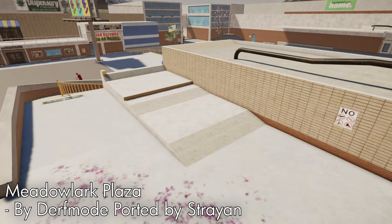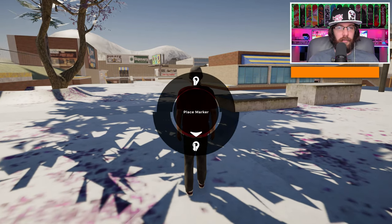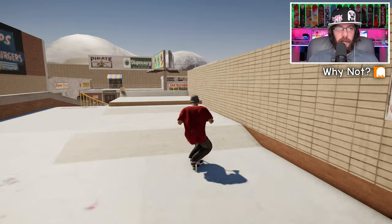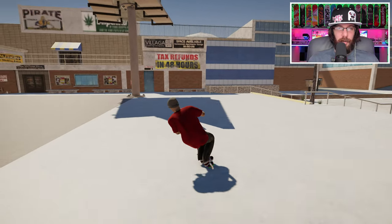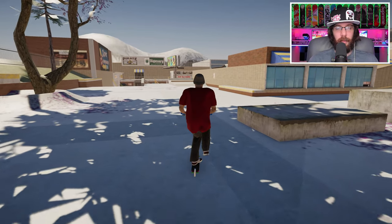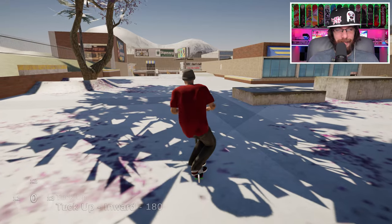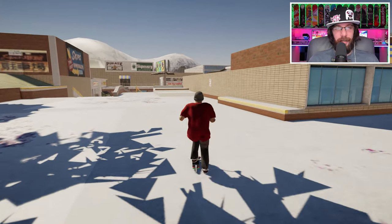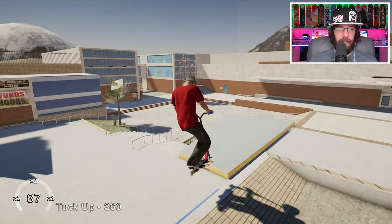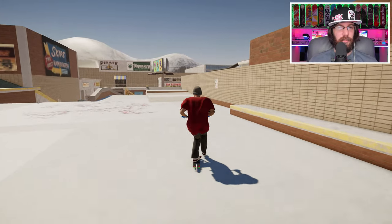Now we're going to look at our last map for the video. Let's start off by trying a trick off the side of this building. For this I want to start about right here and get the speed - I think I'm going to use a tuck up to get a little bit more height. I gotta remember how to do a tuck up: use the left and right trigger and then press up on the stick. I think I want to go into a lip on this one. I've noticed it's easier to do this if you're already holding down the triggers before you come up.